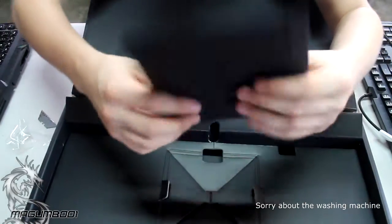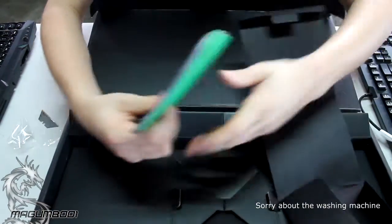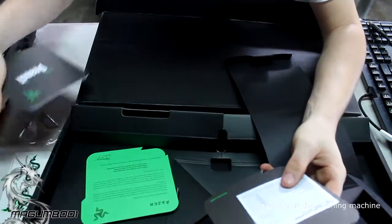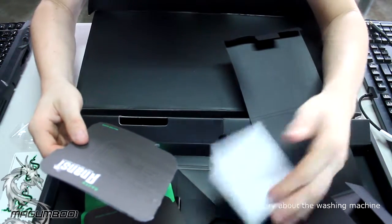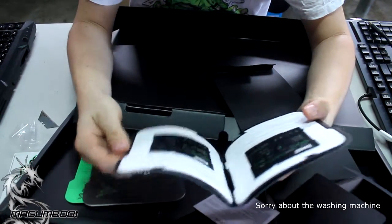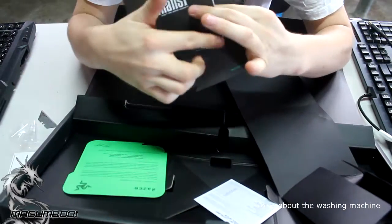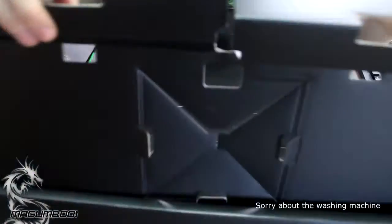There's the usual Razer documentation and stuff in the box. We have some little stickers - those can go in the drawer. There's a quick start card and Australian consumer law information. Oh, this is cool - it's actually a coloured card. It says 'Masters' on it - they should have written 'noob' on it, that would have been funny.